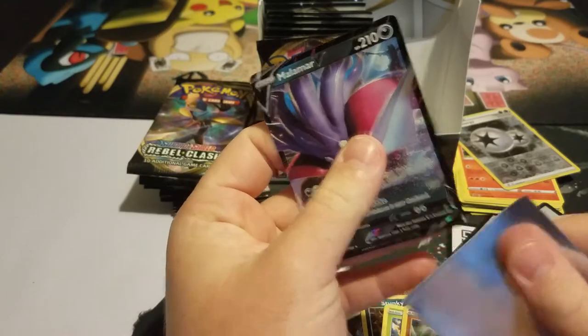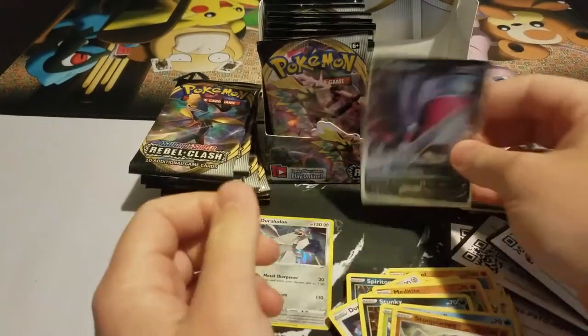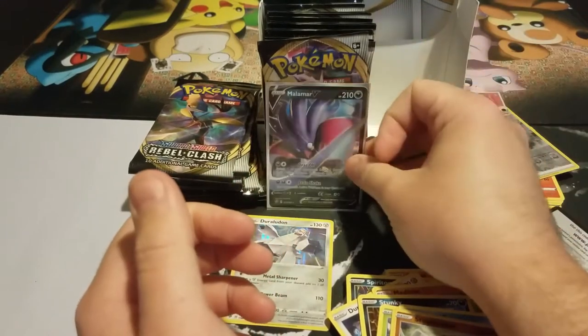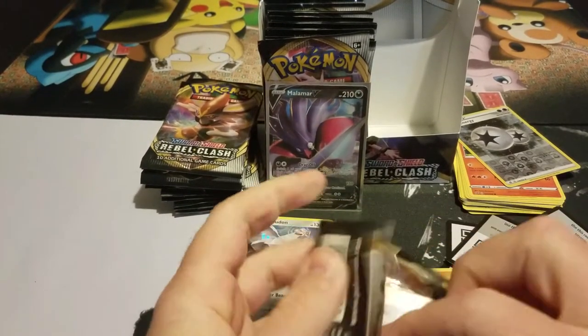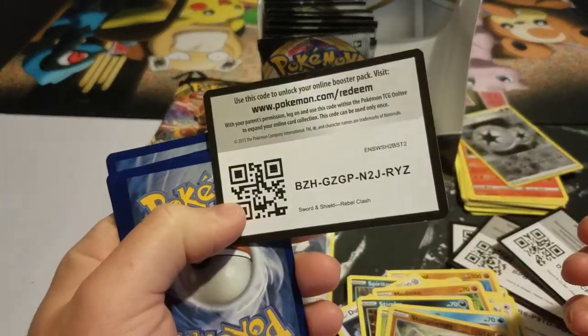I pulled this Malamar V in the last video too. I like Malamar — he is my number one Pokémon on Sword and Shield. On Shield, he is my number one Pokémon, just a monster. And there's that Toxel card I was just talking about.